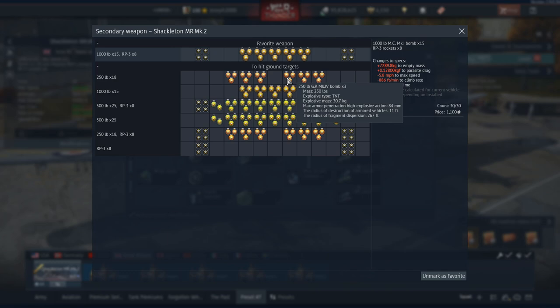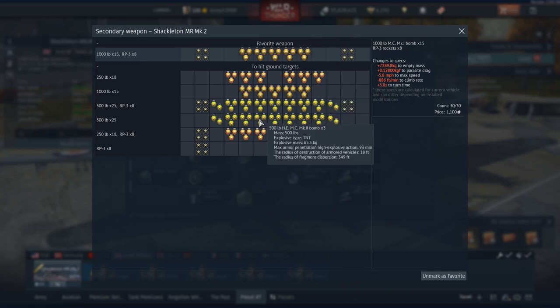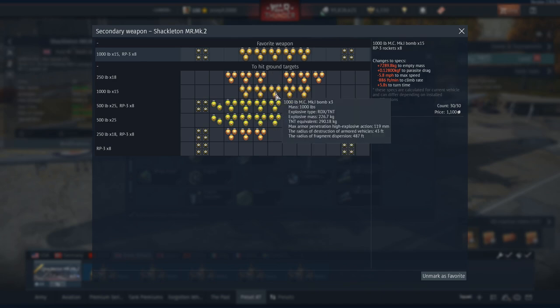Your stock bomb load is 18 x 250 pound bombs — not great, but there you go. Your next bomb load is 25 x 500 pounders, which are sufficient but won't get amazing results; you can kill one base and almost a second. On the 1,000 pounders however, you can kill three of the big bases and five of the small bases. On maps with four bases you can kill three of them with the Shackleton.